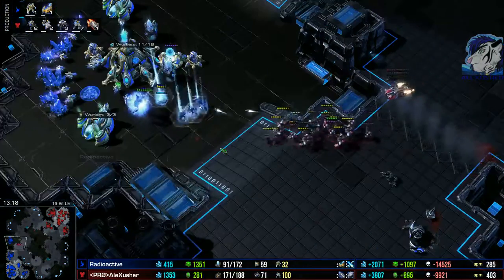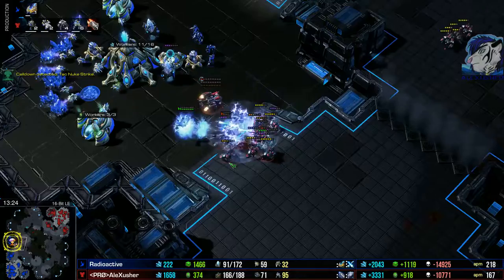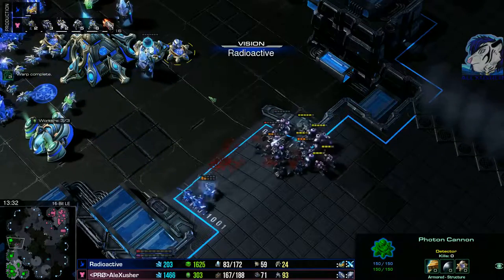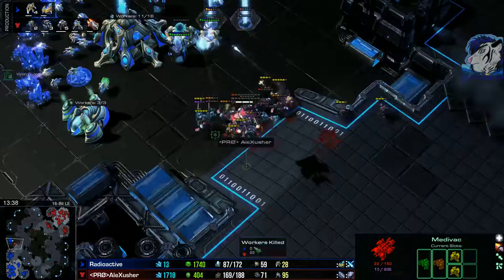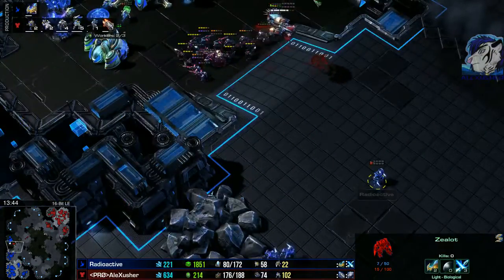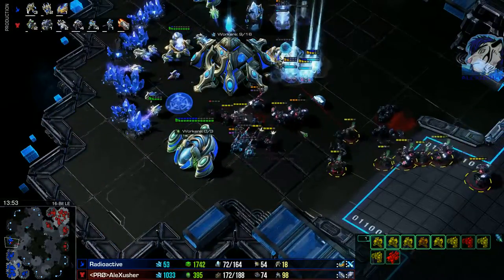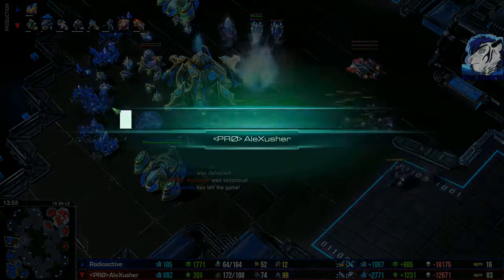I think he somehow broke — I'm 60 to 70 unit supply ahead with my army. There's one nuke — the Ghost dies. Big storm, I'm staying in the storm, that's not what you want to do. Ghost nukes are nice but with the Photon Cannons if I move too near... There are some units here but I think I can just kill this. More zealots from behind, all those units are low. More and more units streaming in and slowly but surely I'm going into the mineral line. GG, well played.